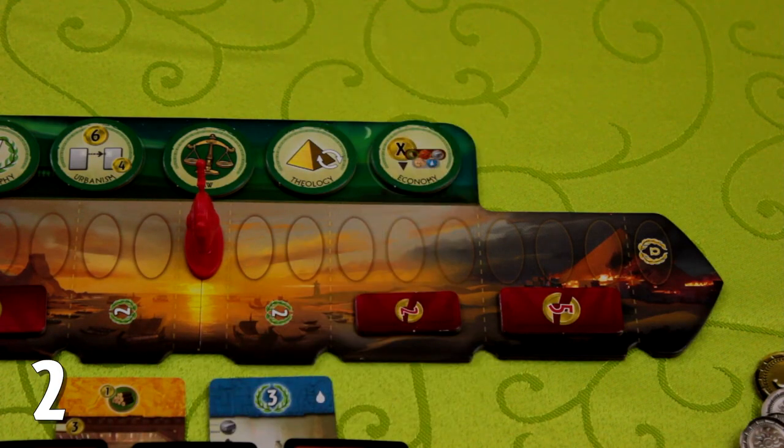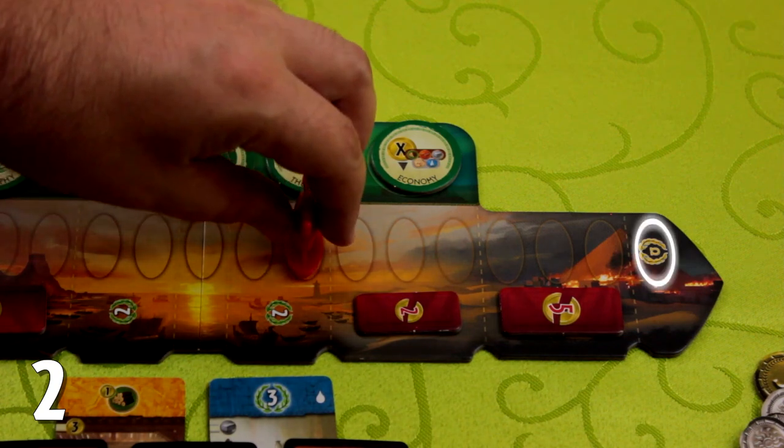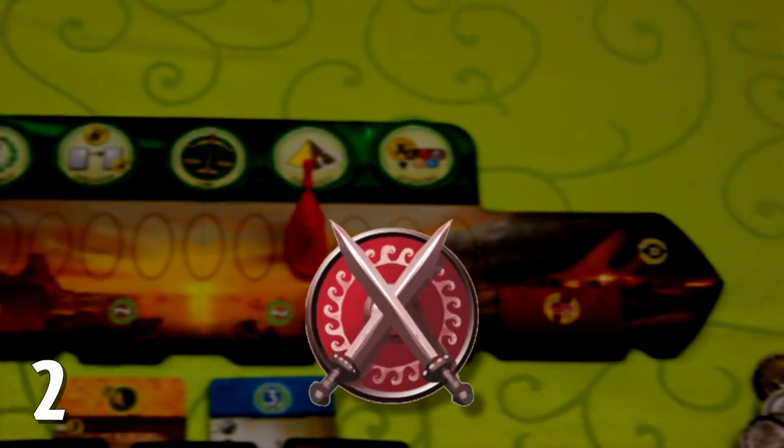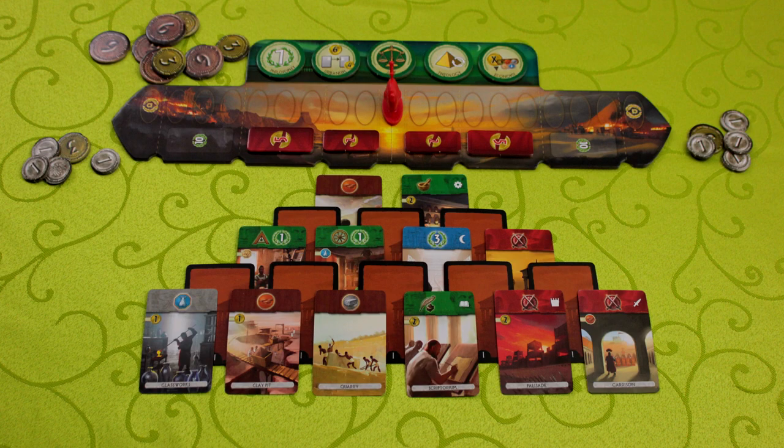The second way to win is to push this conflict pawn all the way to your opponent's end of the board. The marker moves one space for every shield you collect. The third way to win is to collect any six unique science symbols. Military and science victories end the game immediately, even if there are still buildings on the table that haven't been constructed.